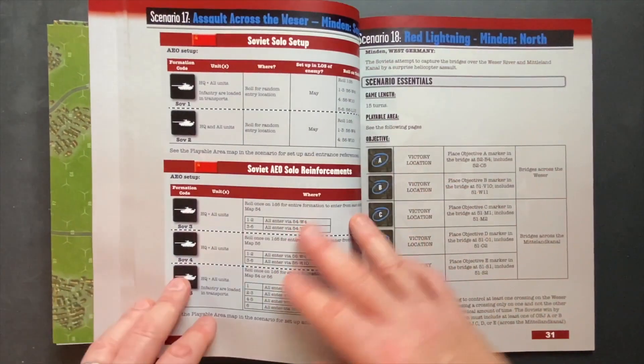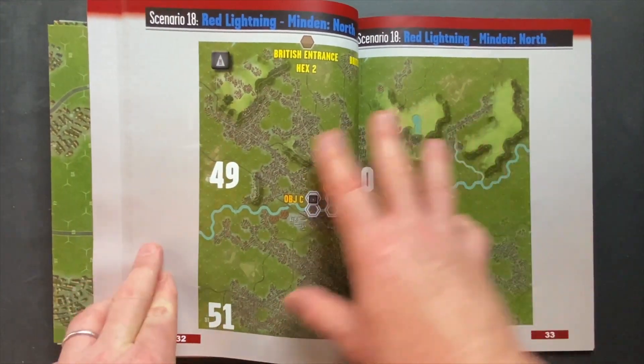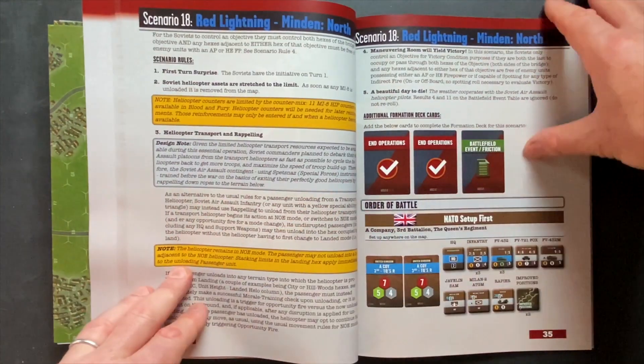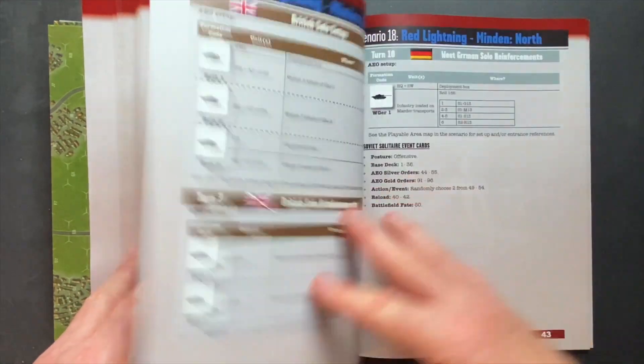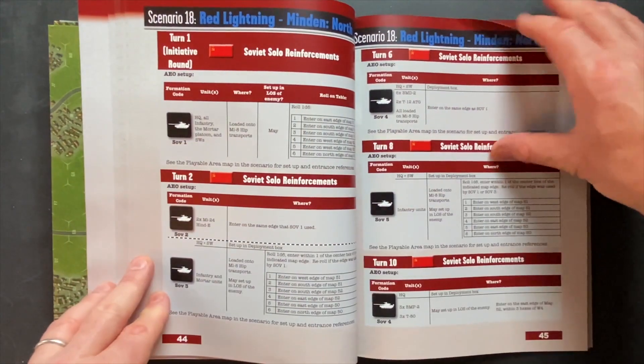Scenario 17 is big. Scenario 18 is another four-map scenario using four maps from the system. It's an extensive scenario with a large order of battle and a lot of information on setup. This is Red Lightning, Minden North — another big scenario.